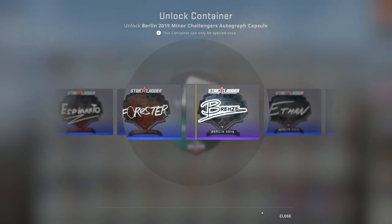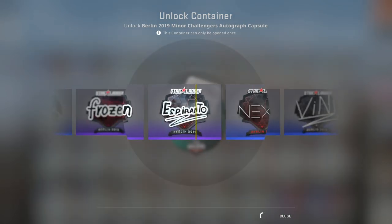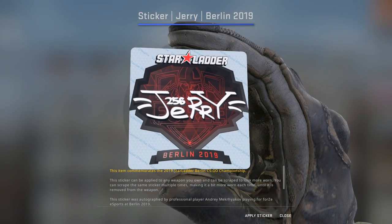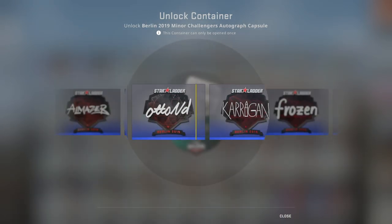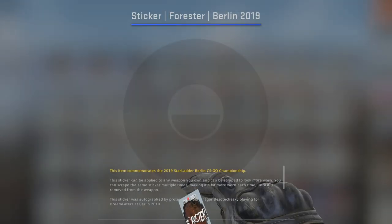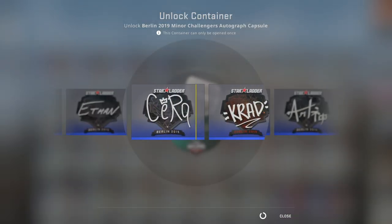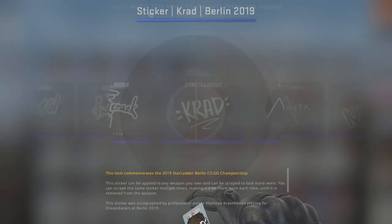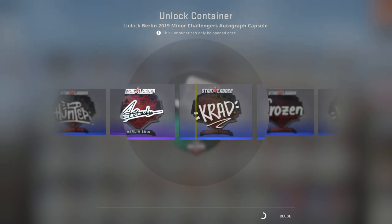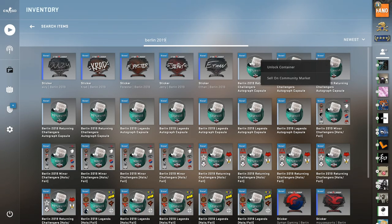I saw a couple pretty nice ones, but we start off with Ethan. Fair enough. Let's try our luck with Dick Stacey — crossing our fingers. Oh, we got Jerry. Alright, round 3. Oh no, look at all those. The Dick Stacey! Damn you, Forrester. Oh, I saw a gold — did you guys see that gold? Face crack. Crad, man. Come on, Dick Stacey, I believe in you. Oh, the gold sticker. No! What are you doing to me? So I'm getting teased early on — this is not a good sign.